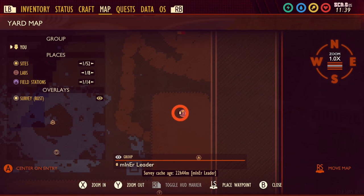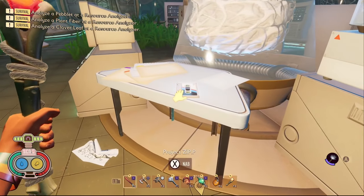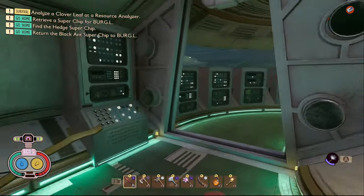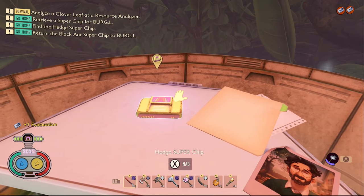The seventh piece of data in the Hedge is called Project Zip P. In order to get this tape you need to come to the dangerous room in the hedge lab that has the orb weaver jr in, and it is on a table right in front of you. The final tape in the Hedge is called Evacuation. To get this one you're going to need to complete the hedge lab and it is right next to the hedge super chip.